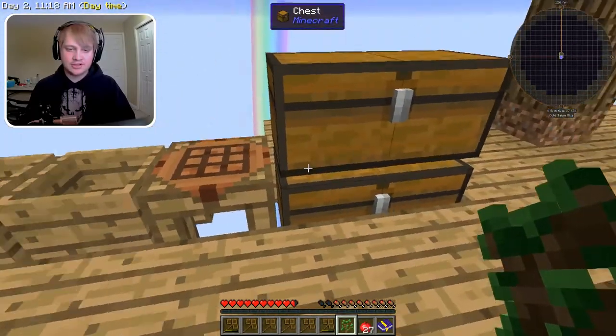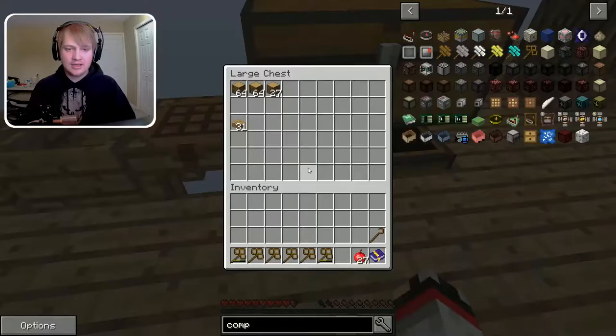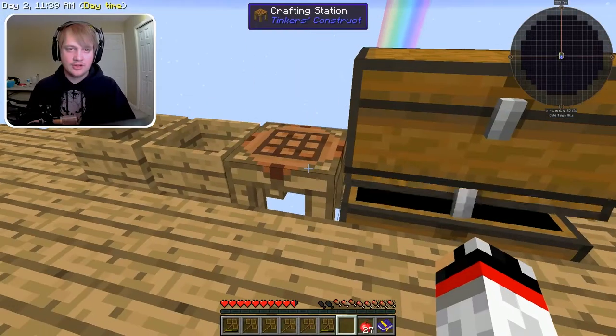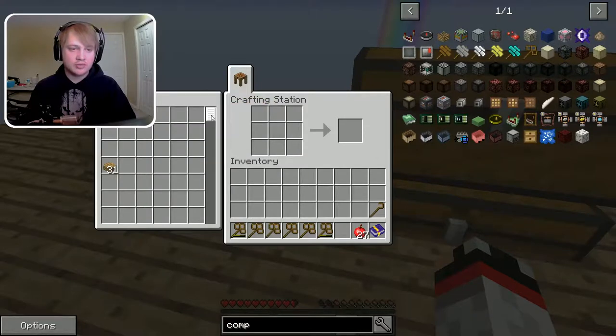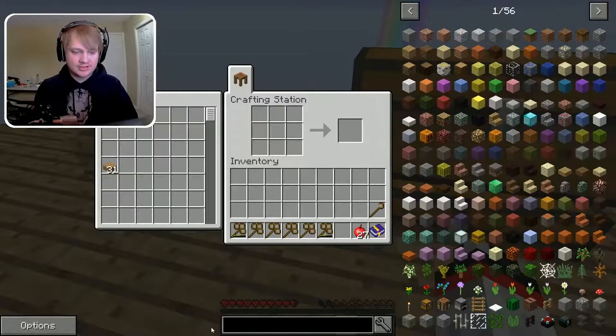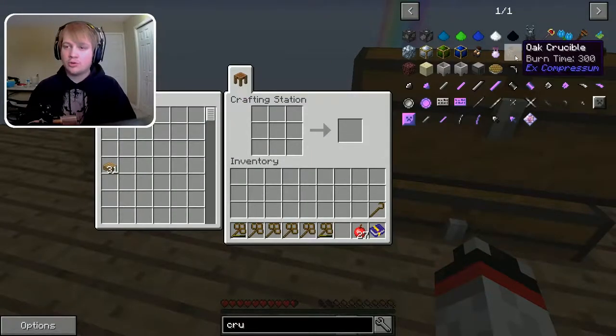You'll need to get to the crafting station. I'm going to set the sapling down because I don't need it right now. You're going to need some oak wood. One nice thing about how the crafting station works is you have the chest directly right beside you. What you'll want to look for is a crucible — specifically, the oak crucible.